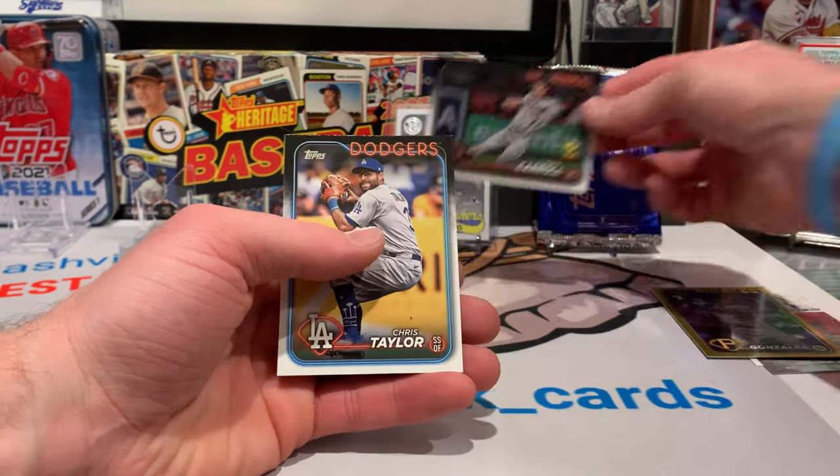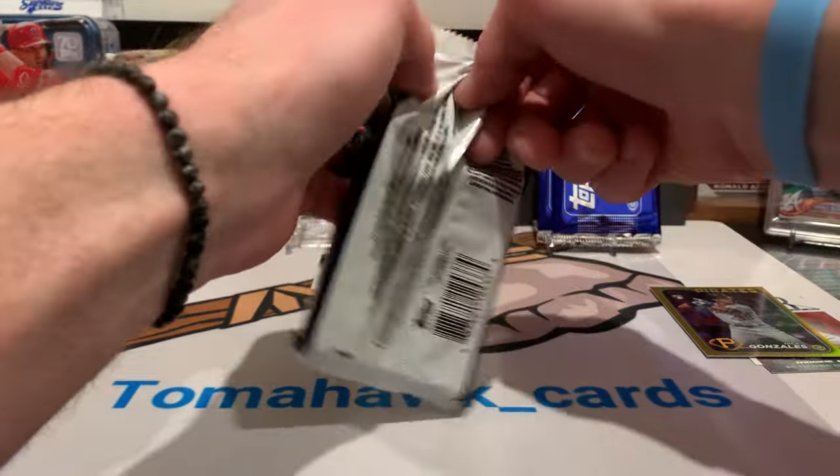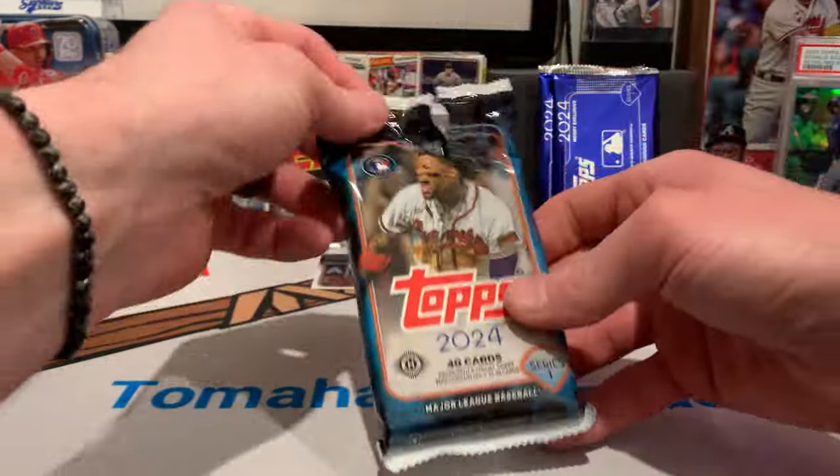Corbin Carroll — we're going to put him over here. And a Chris Taylor. Some of the packs I've seen, you're getting two relics this year instead of a manufactured relic.